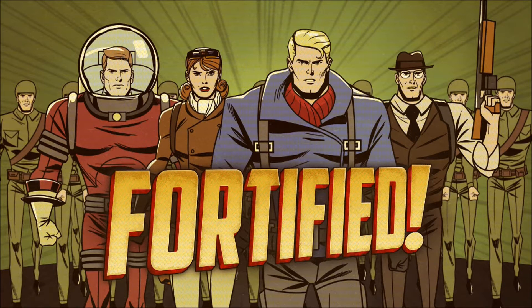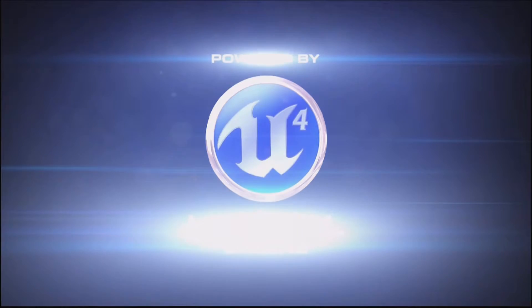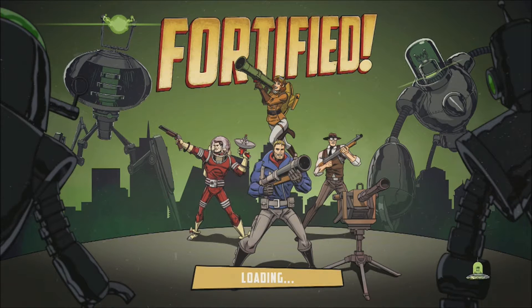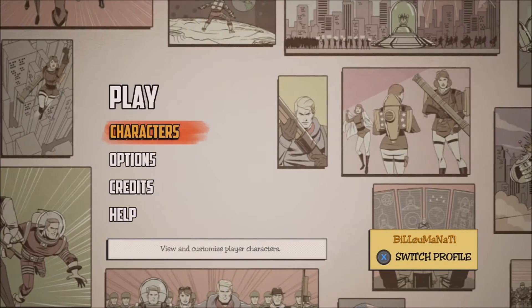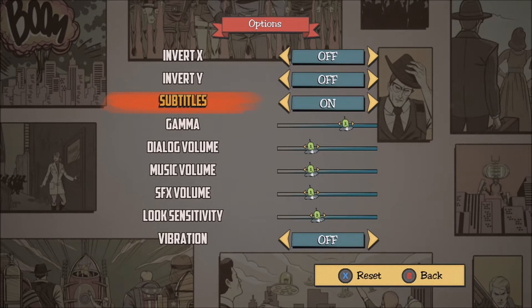Hey guys, Bill's here from The Hidden Levels and I'm here with a preview for Fortified, developed and published by Clapfoot Games, now on the Xbox One today, February 3rd, 2016, for a price of $14.99. It's a pretty cool tower defense game. You can actually play four players online — there's no local, just online co-op — but I'll take it; I love playing online games.